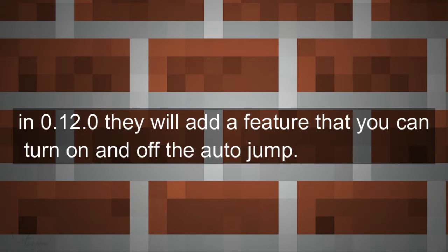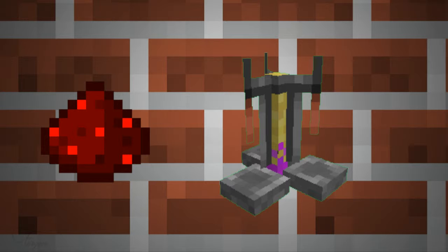In 0.12.0, they will add a feature where you can turn on and turn off auto jump. There is also a redstone feature which is only for the brewing stand.